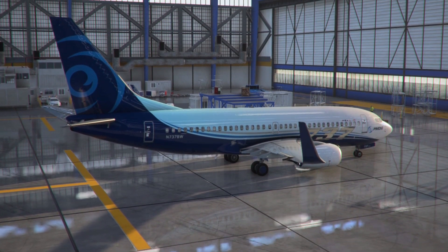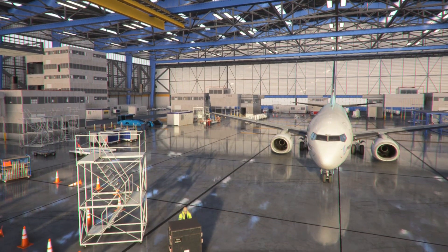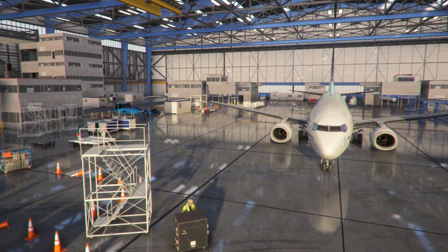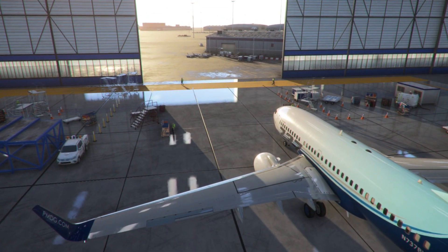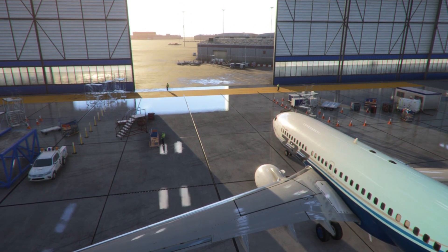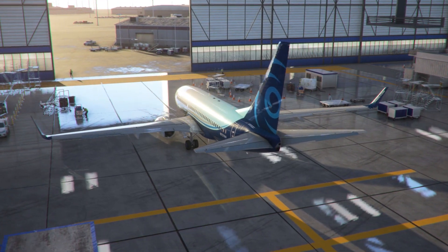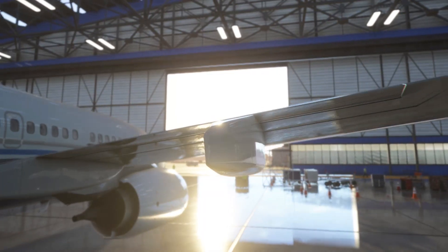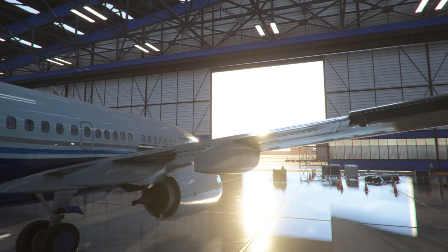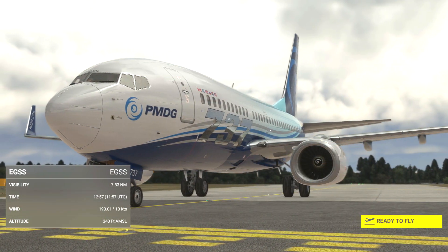Welcome to this full flight tutorial for the PMDG 737 in MSFS. Before we fly, a very important note about flight planning in this plane. Although flight plans created in the sim's built-in flight planner don't automatically feed through to the aircraft, you should still use it before your flight to identify suitable departure and arrival runways, and note the ICAO codes of your departure and arrival airports.